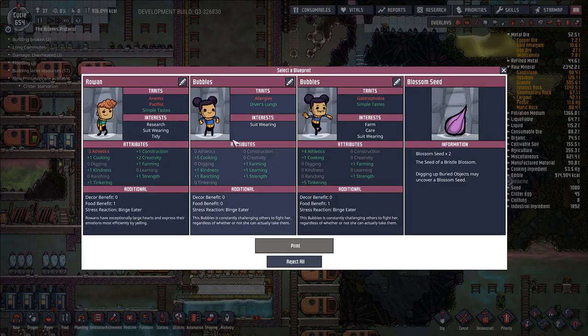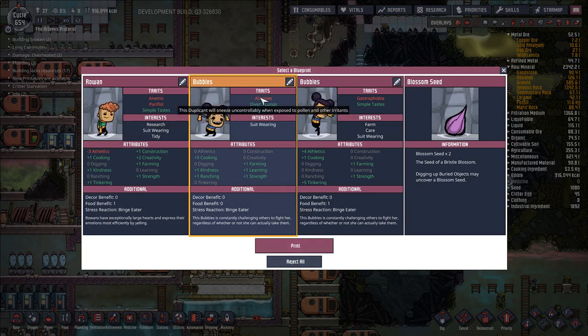New printables available - what do we got? Diver's lungs - perfect. And has allergies - this is not something I've seen before. Allergies is a new thing in the update. 'Sneeze uncontrollably when exposed to pollen and other irritants.' So maybe having a bunch of plants in our dorms and bedrooms as decoration is not going to be what this person likes. They have an interest in suit wearing - the first time we've seen suit wearing as an interest as well. Interesting. They have diver's lungs so they're joining the base.